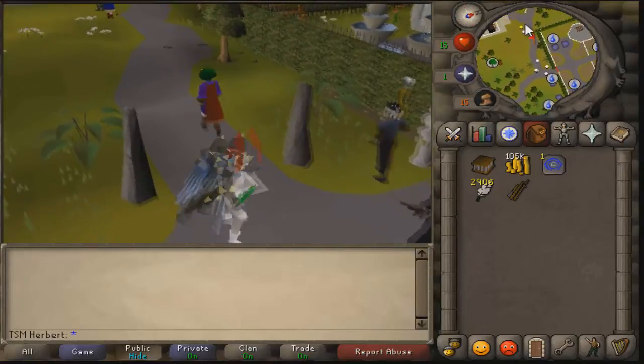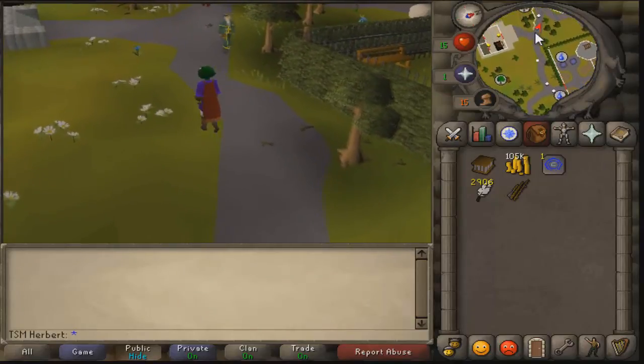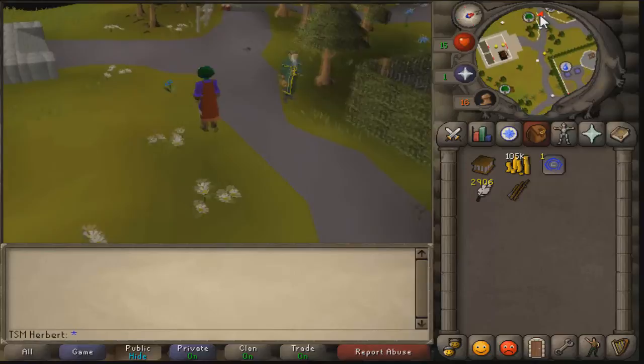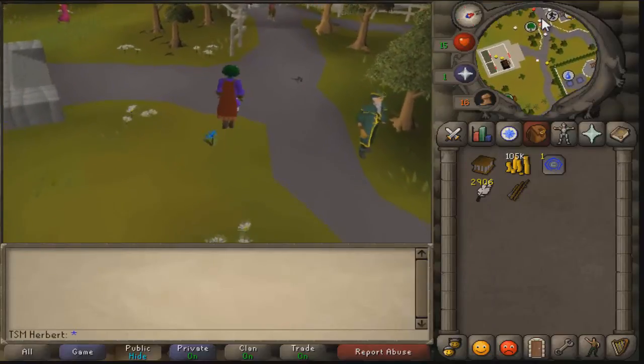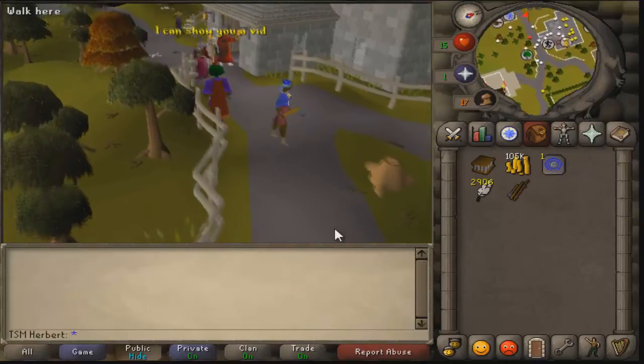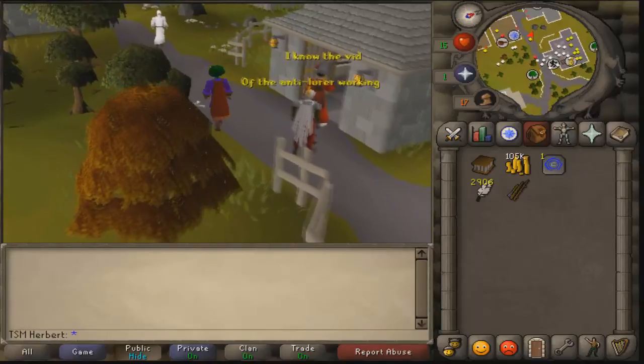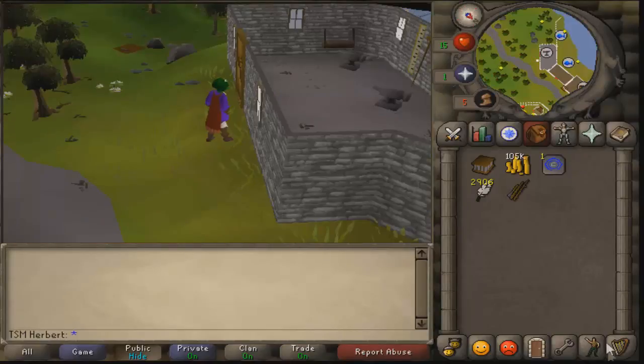We just arrived in Camelot. There are a bunch of people training magic here. We're gonna walk along this path for about two or three minutes. If you guys can figure out how to get to the fishing guild, I'll show you from there.